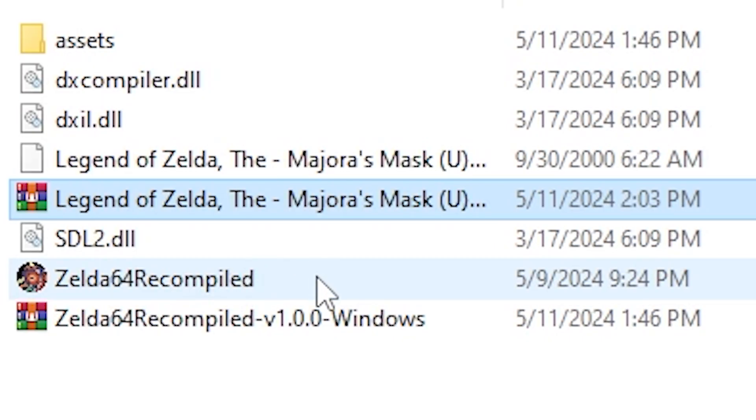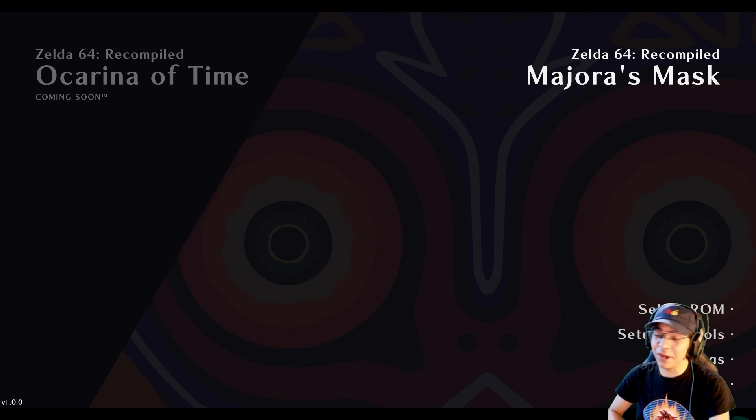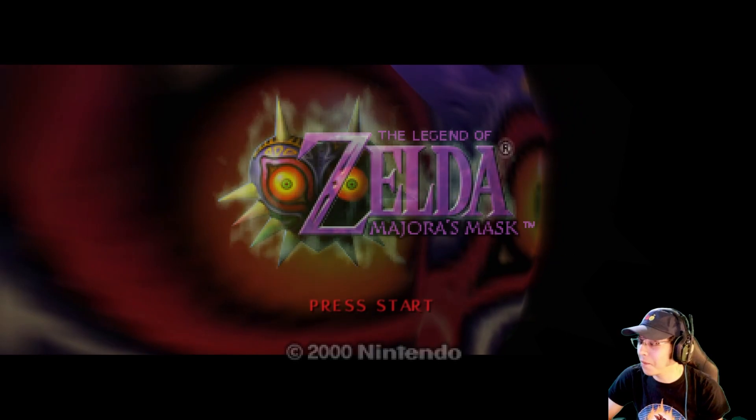Hopefully you like the background — it's a nice cheese moon over here. And here's my Majora's Mask folder. It's called Zelda64 Recompiled, so I'm just going to click on that right now. The background looks clean, I like it a lot. There's no sound, so it's kind of creepy — I guess it fits in with the game. Start the game. Oh, that was fast.